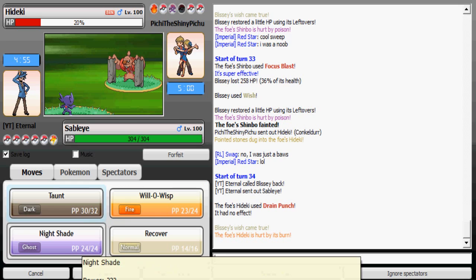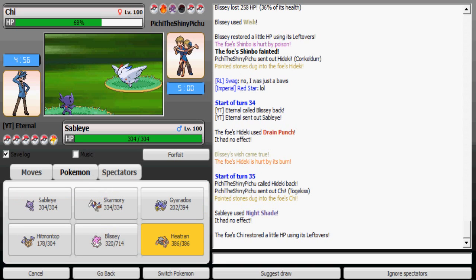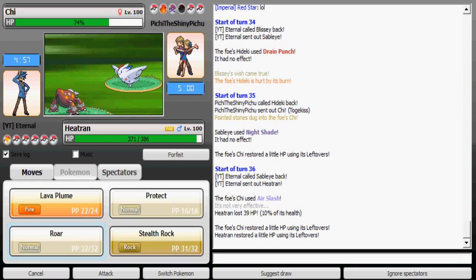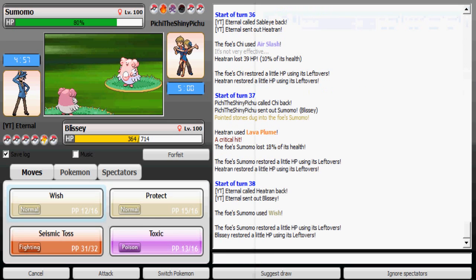I'm gonna switch to Sableye and recover all my HP since none of his attacks are gonna do much to me, and I can just finish it off with Nightshade. He probably anticipates Toxic and I don't want to switch to Blissey here since I'm weakened. No Stealth Rock is up but he can Hex his way through Blissey, so I'm gonna go to Heatran and use Lava Plume as he goes to his Blissey.